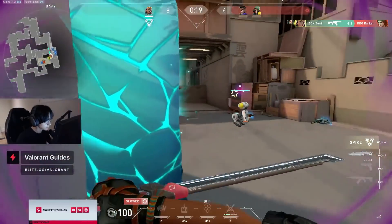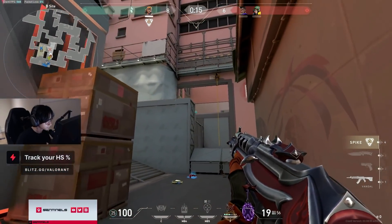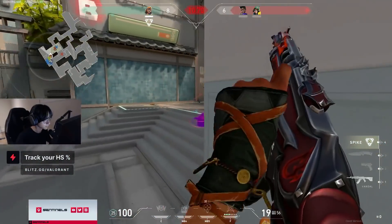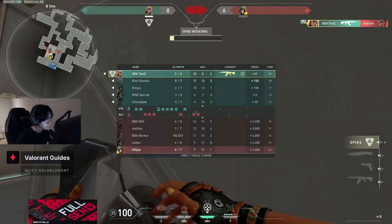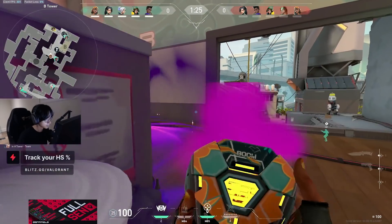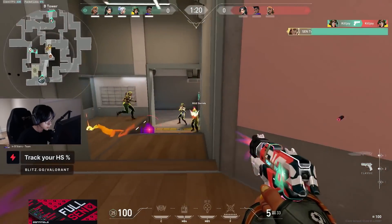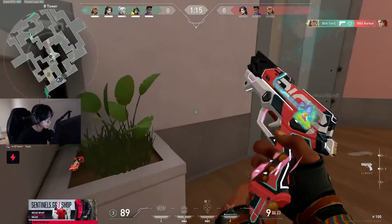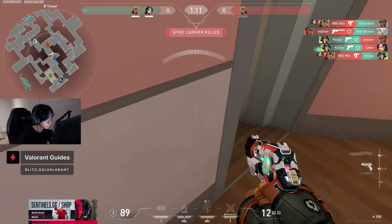We've also talked about on the channel before how crouching can be bad, and how spraying can be bad, and especially crouching versus sheriffs is not normally a good idea. But during this gunfight — keep in mind Tenz has a vandal — he's sort of counter strafing, but he never really stops spraying or stops moving. He's taking quick steps left to right while spamming crouch and spraying. This is super noticeable versus the enemy Jett who was using her knives. And I started to notice he kind of does this a lot.